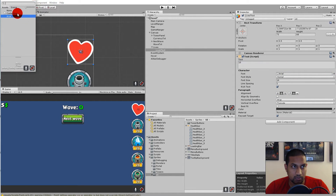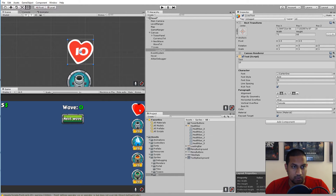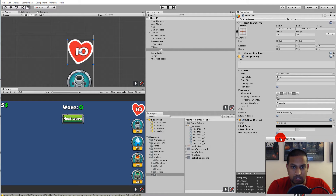Set the text alignment to center both horizontally and vertically. Click the font radio button and select the custom font — I'm going with Cutter One, bold, font size 30, color white. Then click add component and add an outline component, then add component again and add a shadow component. Those two components help the text stand out against the background.